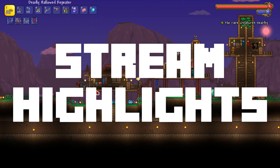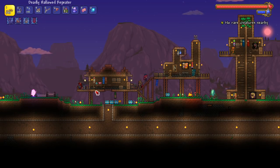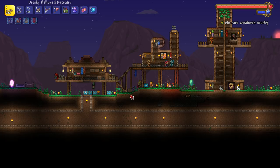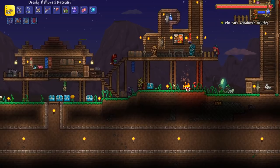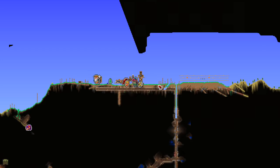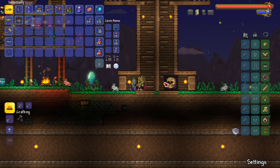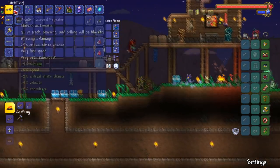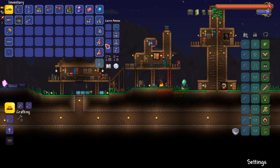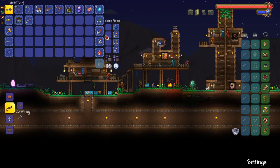Last time we left off I think we killed three mech bosses. We gotta kill Plantera — that's a goal. We also had to fight a goblin army so we can get the shadow flame, but I don't really think we even need it anymore. I might do a pirate invasion for no specific reason — I just want to do one. That's what's on the agenda right now, let's get to it.